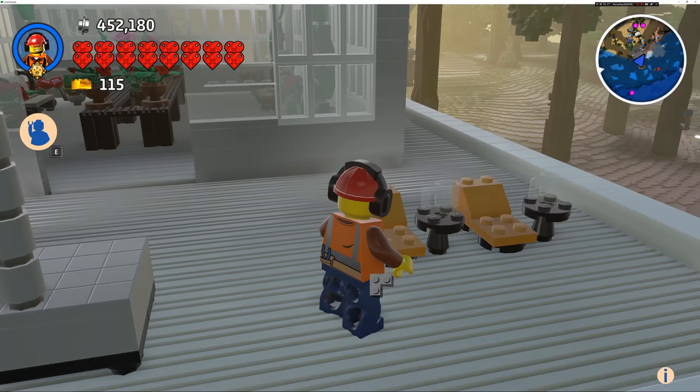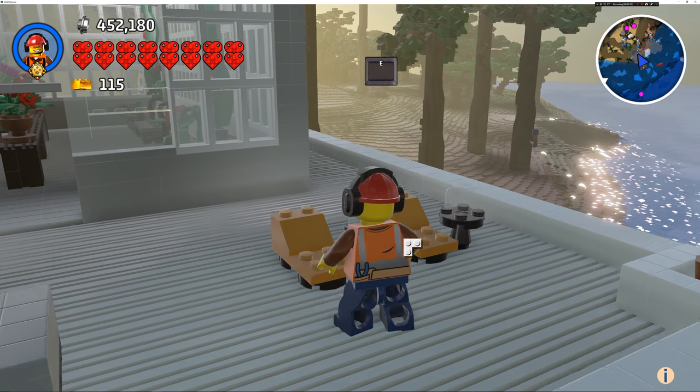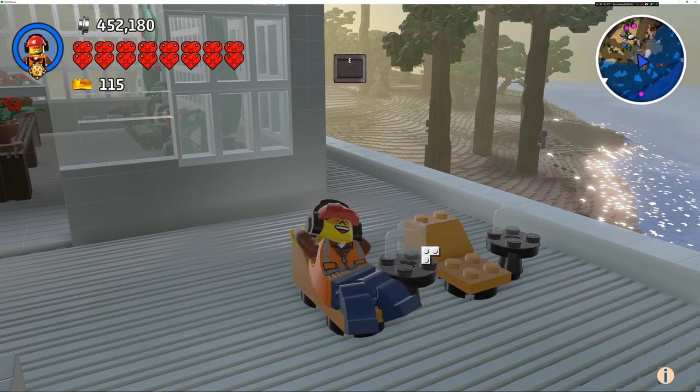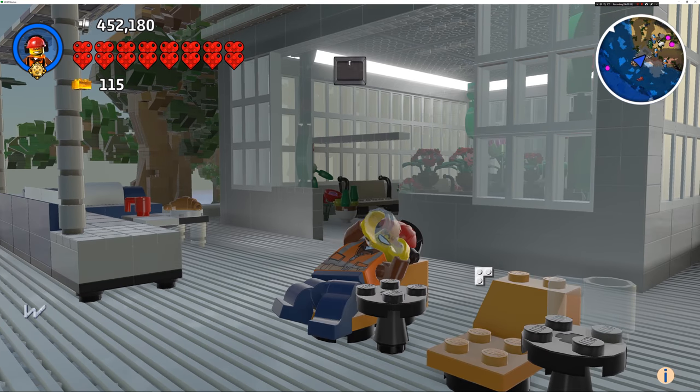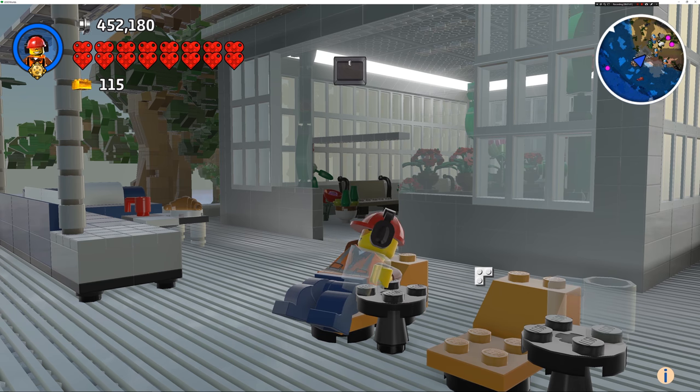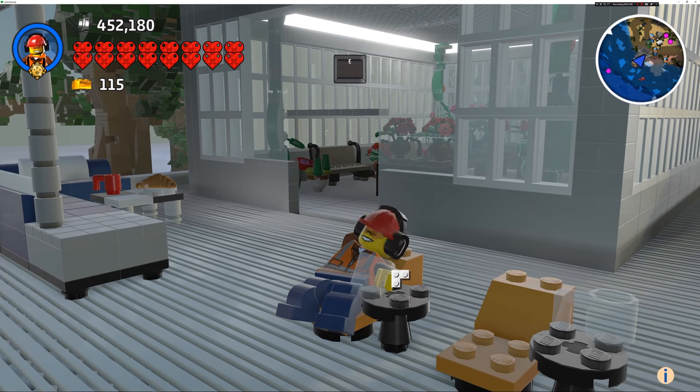If you want your character to sit on a sofa, you'll have to use one of the objects in the game. For example, when Max walks over to this lounge chair, the little E pops up — that means there's an action available on that particular object. You definitely want to use some of these objects in your builds so you can see these cute little animations, like the banana dipped into the coffee. Alright Max, quit slacking on the job, buddy.